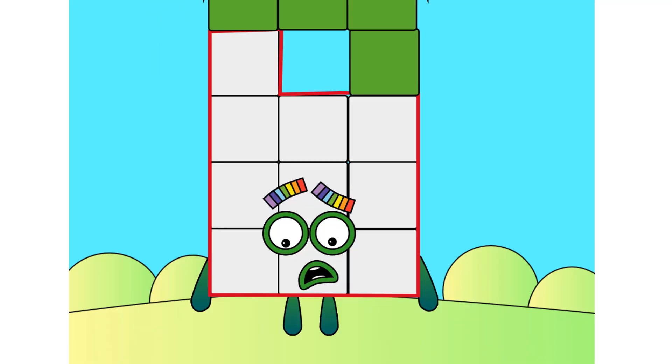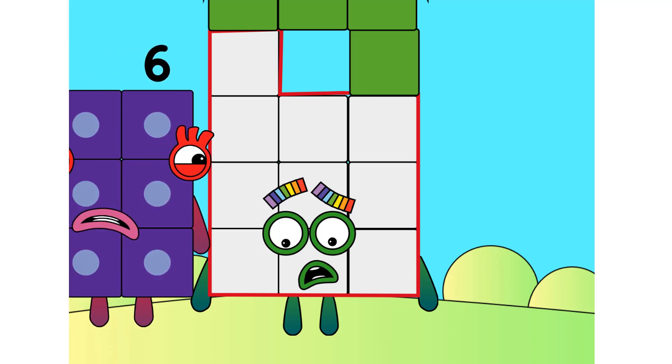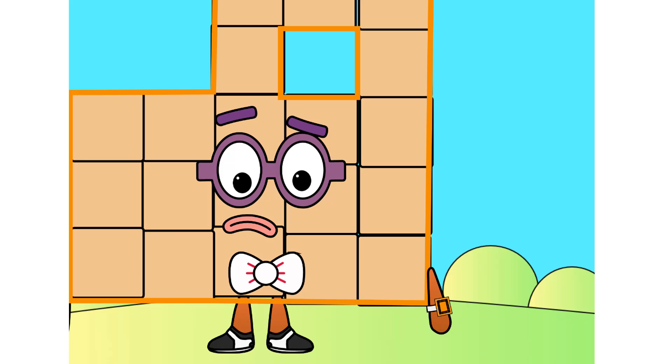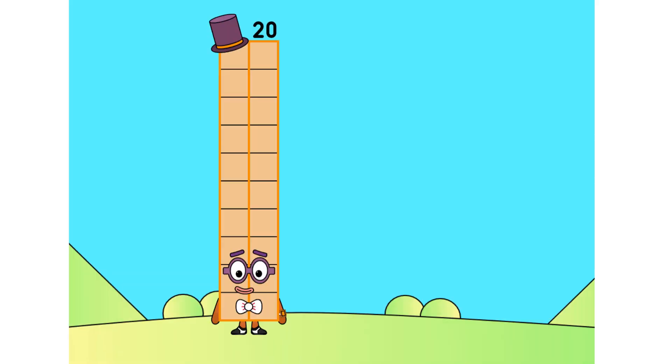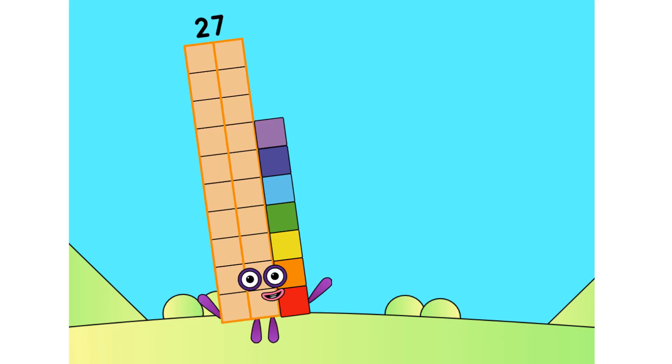Wait, why do I have this weird looking shape? 14, what's wrong? Nothing, it's just I came out with this weird shape. Well, wanna add up? Sure, I would like to. This weird shape is confusing me. There, all better. 20 plus 7 equals 27.